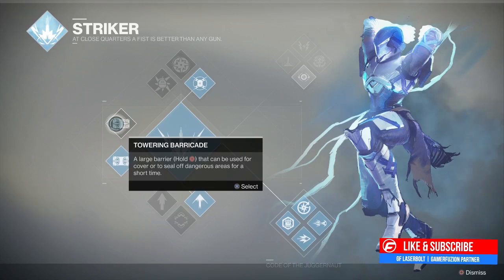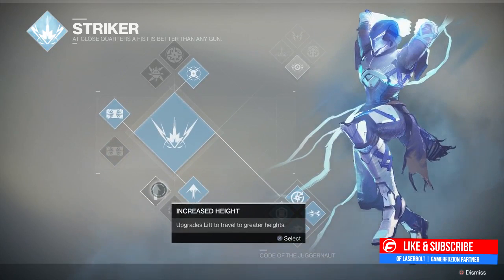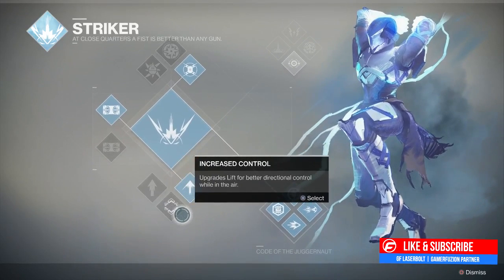As far as the jumps are concerned, we have increased height coming over from Destiny 1, catapult which upgrades your lift to burst faster with more momentum, and increased control which upgrades your lift for better directional control while in the air. Do keep in mind there is no more titan skating - titan skating is obsolete and is no longer part of the game, so we're going to have to put our skates away.